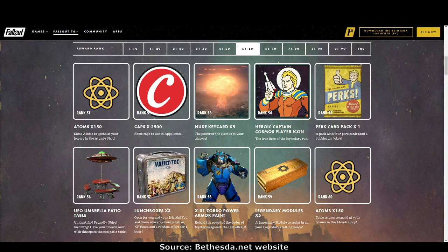Rank 57: more lunch boxes. Rank 58: the X01 Zorbo Power Armor paint. Rank 59: legendary modules times five this time. Rank 60: 150 atoms.